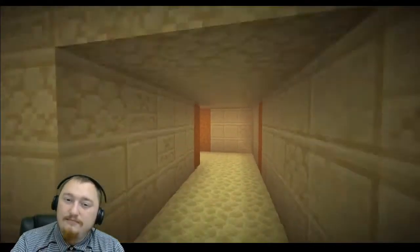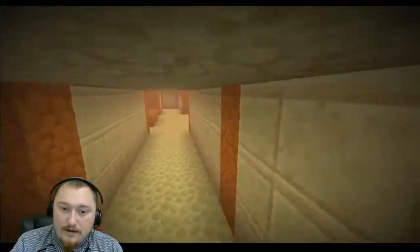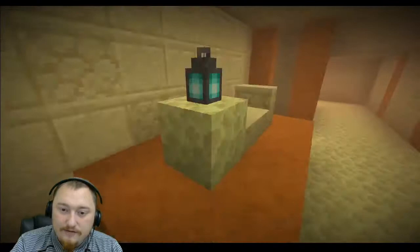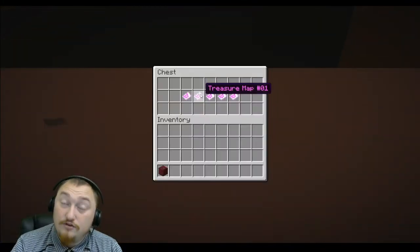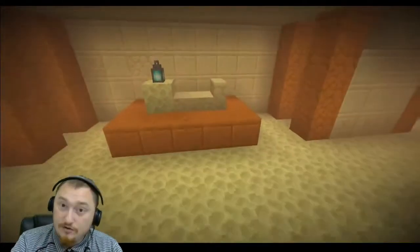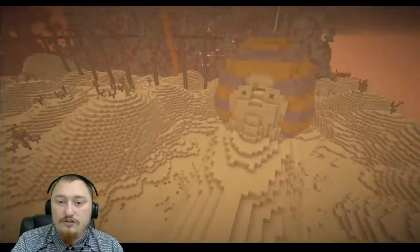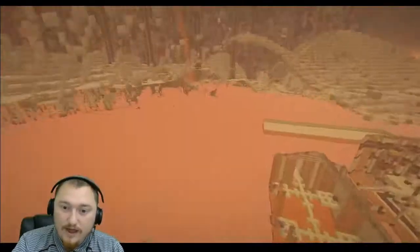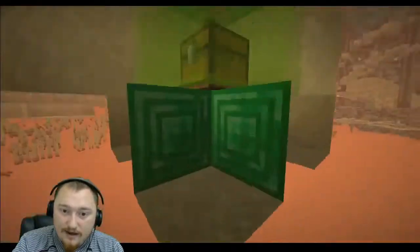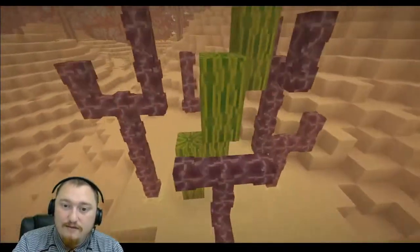Emerald number eleven is mummy's map of riches. Once you make your way down into the mummy, go ahead and take a left and mine into this grave here. You should get access to a treasure map. If you have the treasure map it should be fairly easy to find the treasure, but if you're struggling, go ahead and mine under this cactus right here — you should have access to the eleventh emerald.